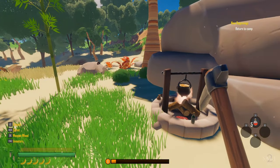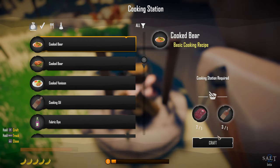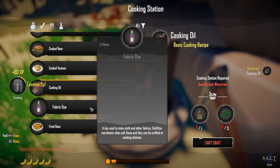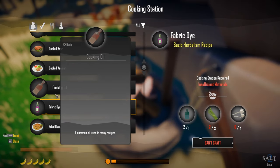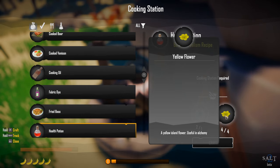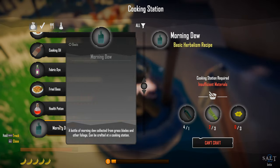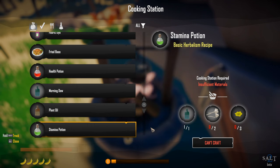At the cooking station we check recipes. Cooked bear needs cooking oil, which we have. We can also make cooking oil itself. We can't make fabric dye yet — need white ball mushrooms which we didn't find. Fried bass requires fishing. Health potions need yellow flowers, morning dew, and empty bottles — we'll keep an eye out for those ingredients.